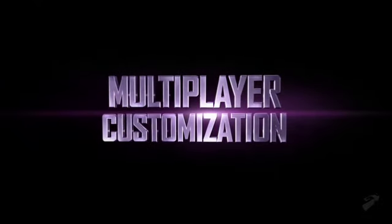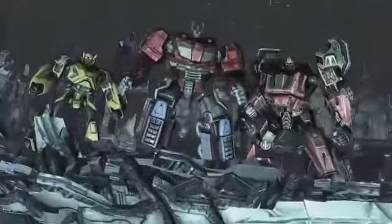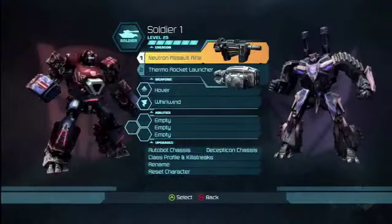One big feature that we wanted to add, which all the fans have been asking for, is customization. We allowed the player to customize their own characters by giving them four classes to choose from. They're scouts, scientists, soldiers, and leaders.